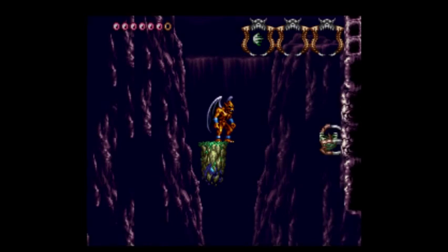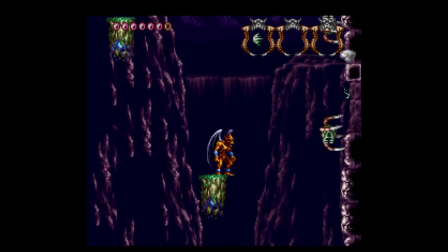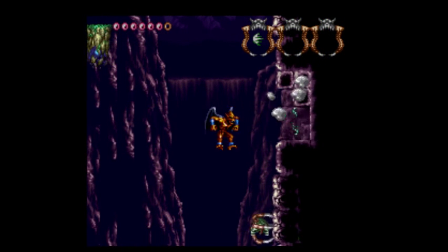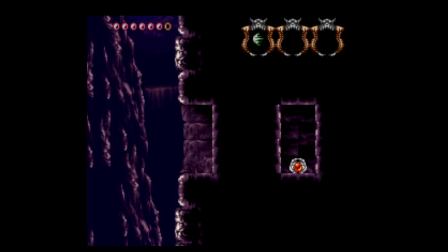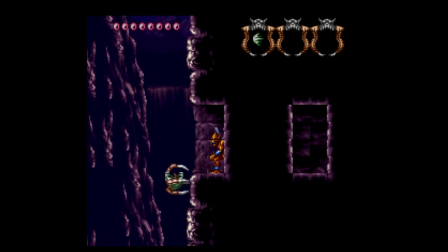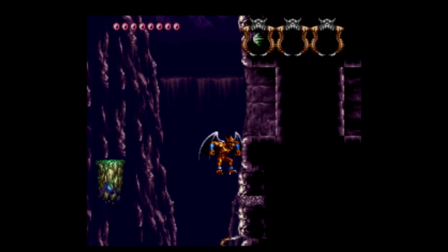Let's go ahead and bust out our new power-up — it is the buster shot, which can destroy blocks. But more importantly, you can shoot twice with it. And that is just the best thing ever. Look at that — two bullets on screen. But in that wall, we get another life upgrade, which is fantastic, because things are going to start hurting.